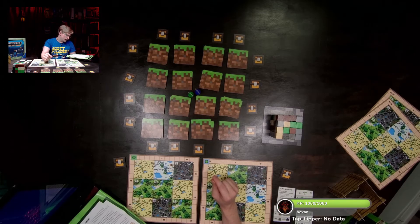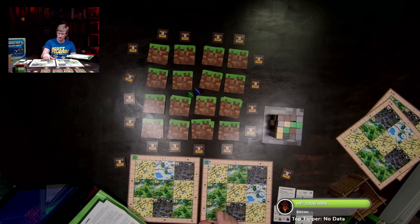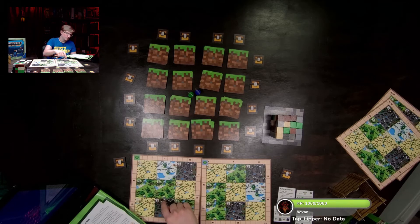The player who just finished their turn goes first in scoring. Choose exactly one out of four characteristics of the current scoring card to gain experience points. In scoring round A — biomes — you choose exactly one biome: forest, desert, mountain, or snowy tundra. On your player board, identify the largest group of connected spaces of that biome.